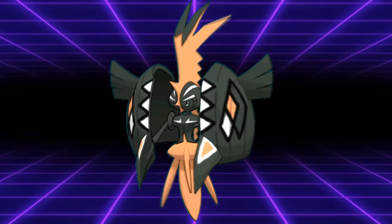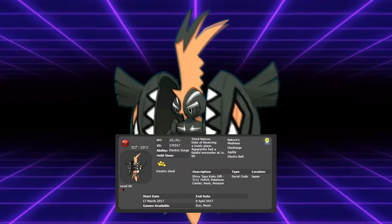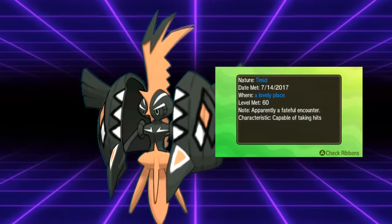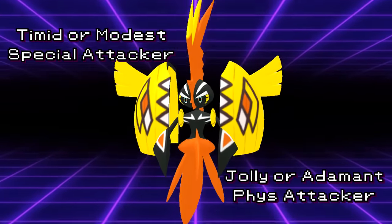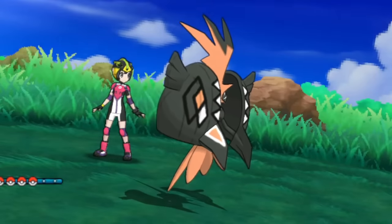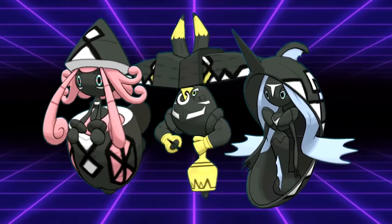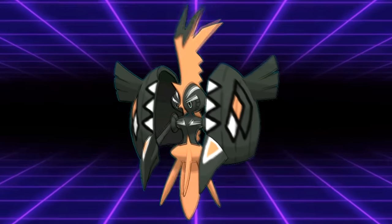Tapu Koko should never be run as a shiny in Generation 7. Tapu Koko was shiny locked outside of its 2017 distribution event, and that event Tapu Koko would always be Timid nature. Tapu Koko could run a variety of natures — Timid, Modest, Jolly, Adamant, or even Hasty in fringe cases. The shiny immediately revealed the nature. Interestingly, all the other Tapus were released as shinies through events but could have any nature, so Tapu Koko was the only one of the quartet you'd never see shiny in competitive.